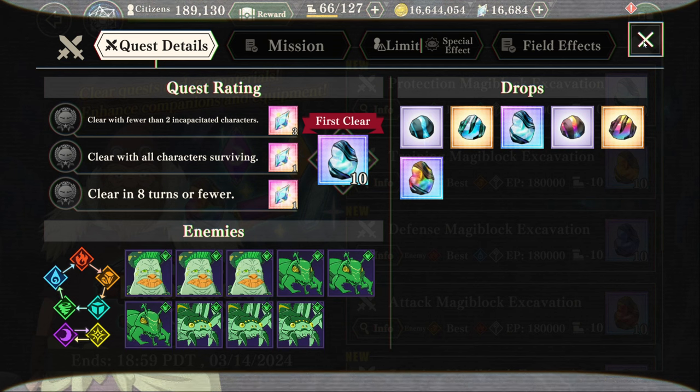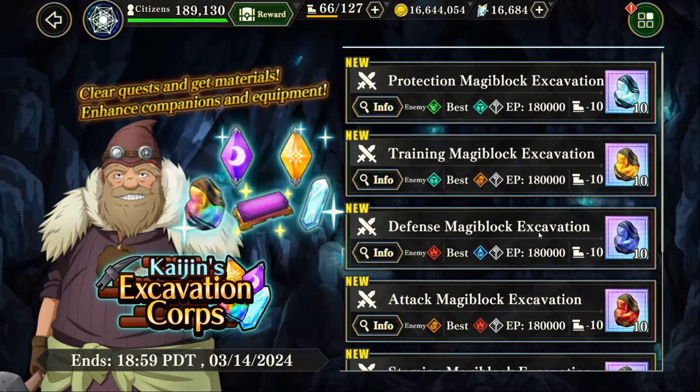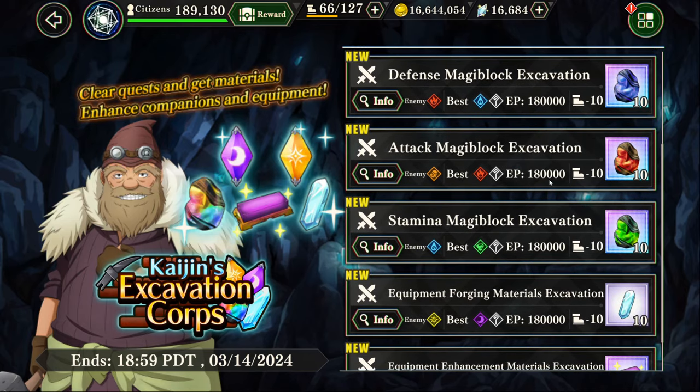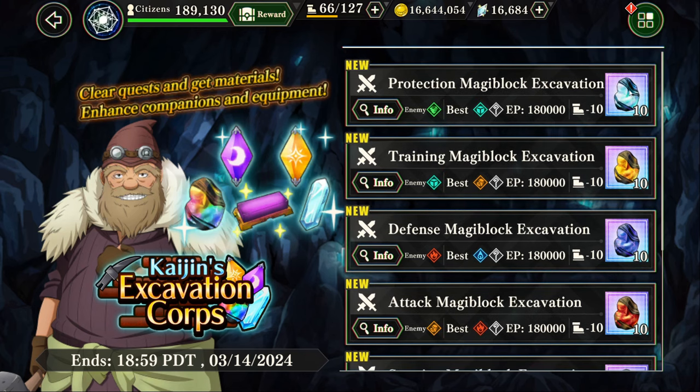This is a perfect time for you to get specific colors of rocks that you may be missing. Most of the time, red rocks are the most used because a lot of characters need attack, especially the DPS units. You will burn through a lot more red rocks than, say, the light blue ones, because they're only used for protectors, and you only get about 24 a year if you count the free-to-play ones.